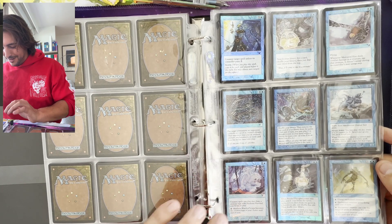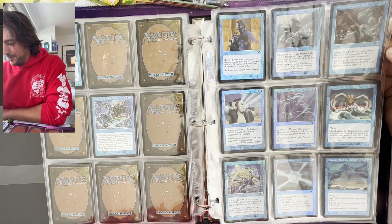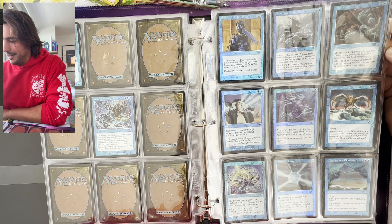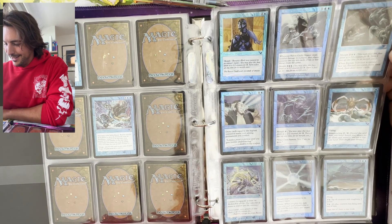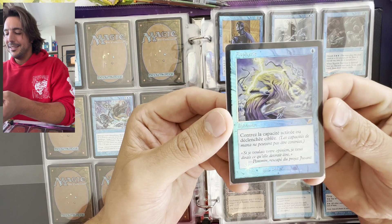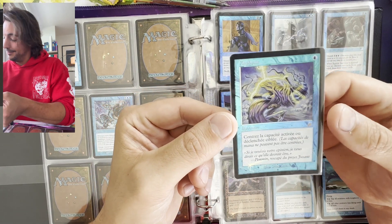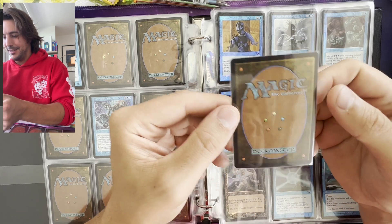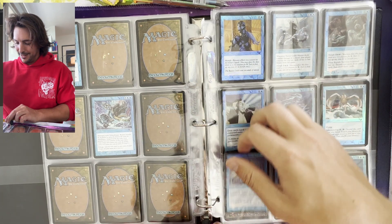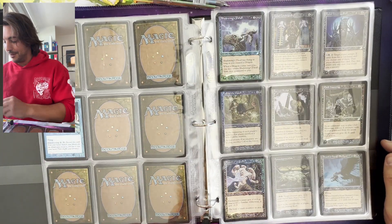And all the warchiefs — I remember. Soldiers for white, Illusions for blue, Goblins for red, Undead for black, and for green it's probably Beasts. Raven Guild Master. And Stifle — I'm cheating again: this is a French foil Stifle. So I have a complete set in English, but not for Stifle. That's another one I need to work on. Thanks to you helping me review it, I'm seeing mistakes I made throughout my collection. I'm very grateful for it.